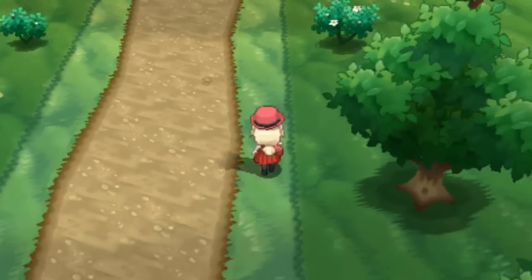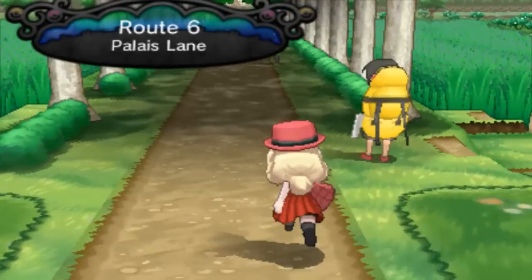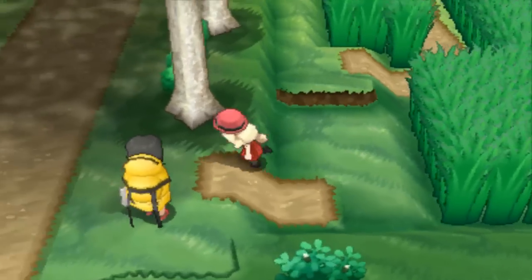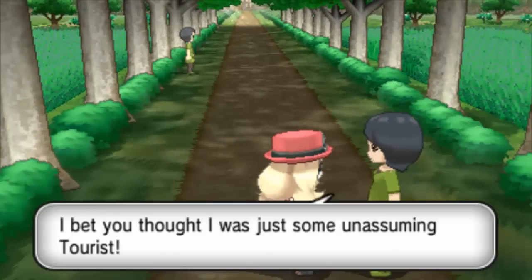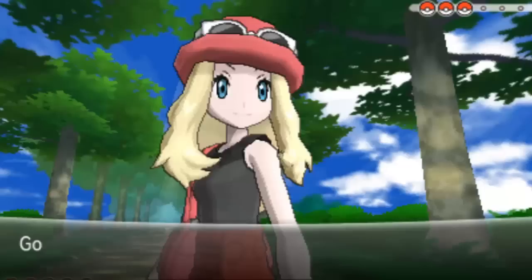Can't go down there unfortunately — you must need Cut. There are trainers here. Strange, I can't walk in the grass. It's a Nan — looks like a grandma. Okay, so she's got Pikachu — Pikachu time.